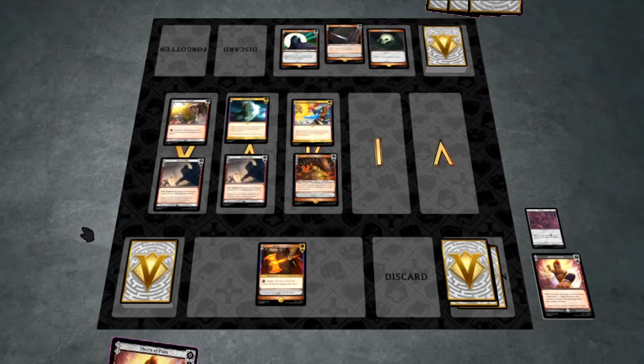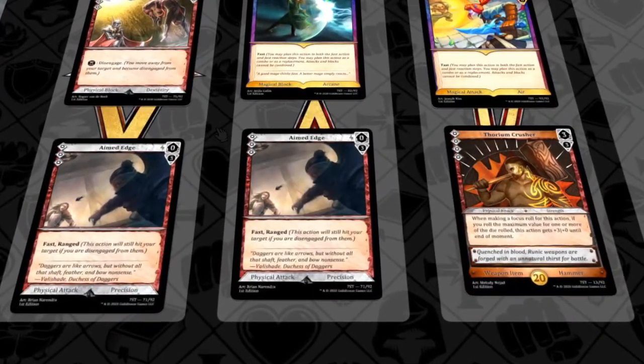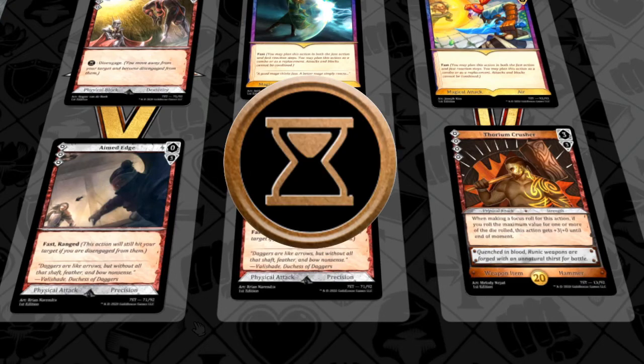It's time to head to the second phase of the turn: timeline resolution. Neither player has paid any costs for the actions they have planned, because in Varya each moment is resolved one at a time, in timeline order, and each action is paid for one moment at a time. Each moment is almost like a mini-turn with four steps: payment, the start of the moment, the clash, and the end of the moment.